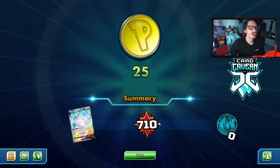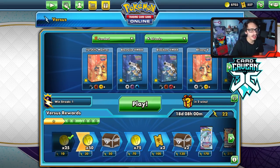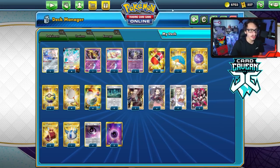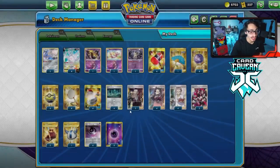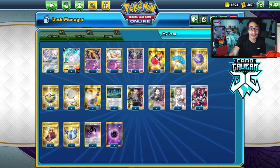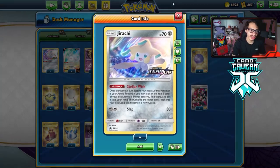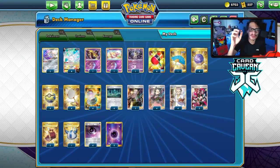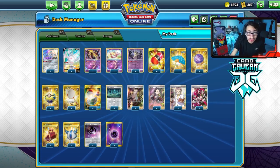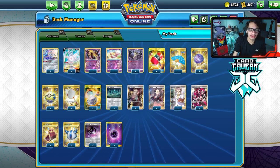That'll wrap up the video on the Cursola deck with those two matches. I'll be showing another game against ADP that I got — it wasn't a super long game but it shows how you can beat that matchup. Overall, Cursola with Old Cemetery is pretty cool — being able to put five damage counters just for energy attachment is awesome. If you want to play Arctovish, you can — maybe we can try it post rotation. Thanks for watching — please leave a like, subscribe, we're on the road to 18,000 subscribers. Check out Card Cabin and use code LDF. See you guys in another video!